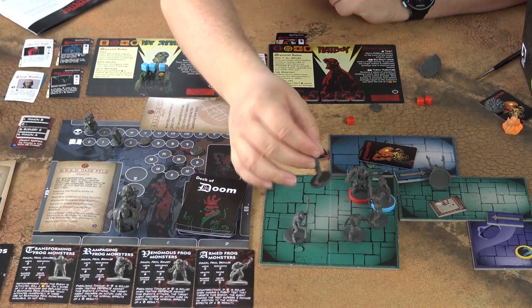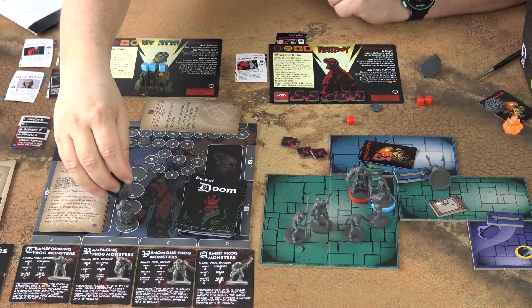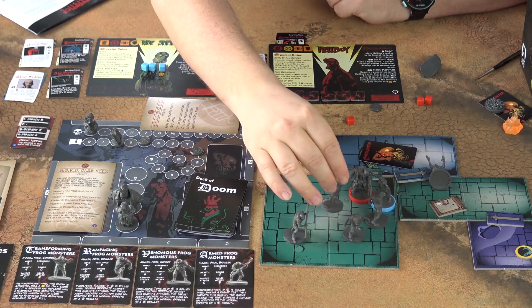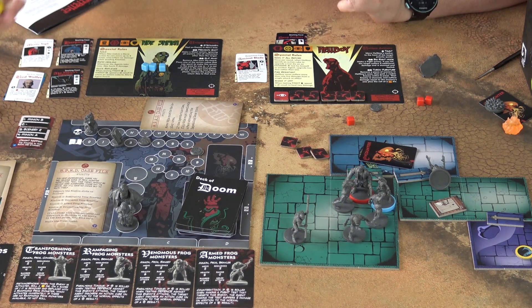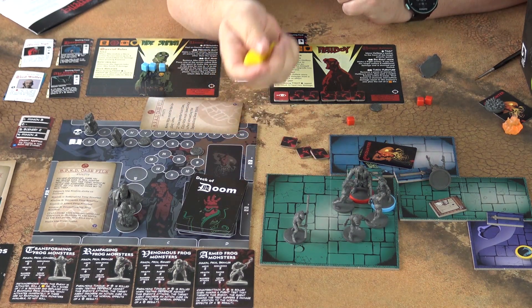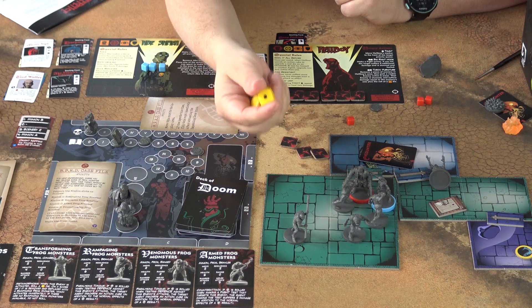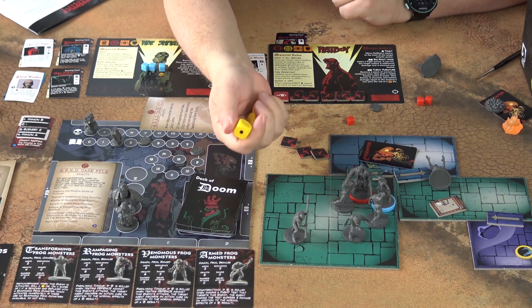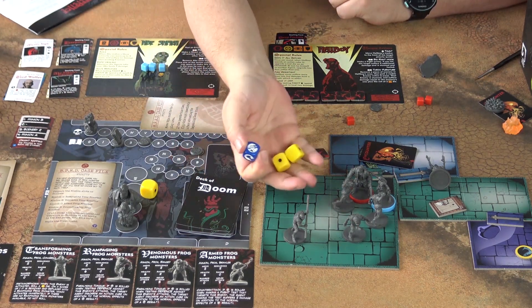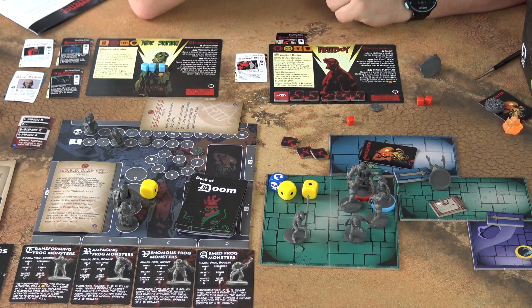After an enemy attacks Hellboy, he moves to the back of the target priority track, which means the next frog will target Abe instead. Abe rolls yellow dice for defense, but there is a catch: since there are multiple enemies in the area, for each enemy other than the attacker you downgrade one die. So Abe would discard one yellow die, rolling just two yellow dice and the effect die, resulting in one — so he would suffer four damage.